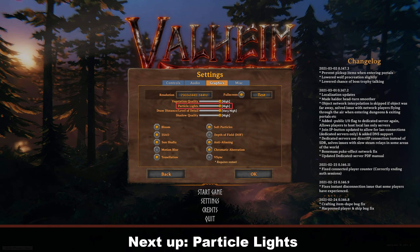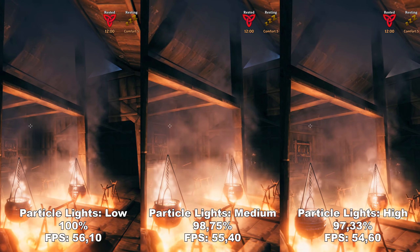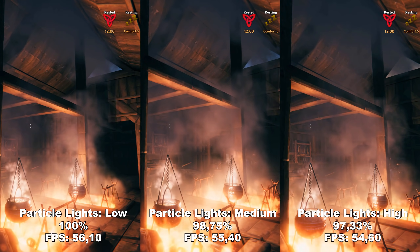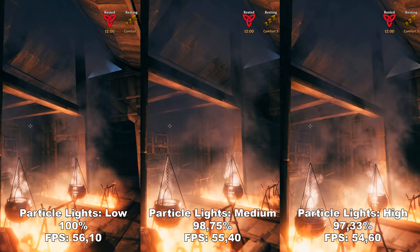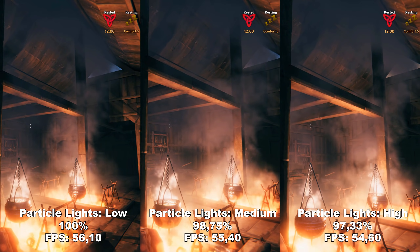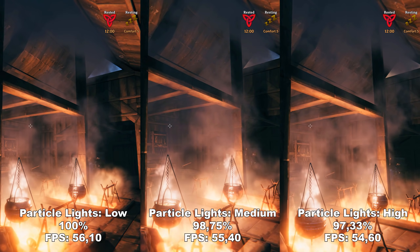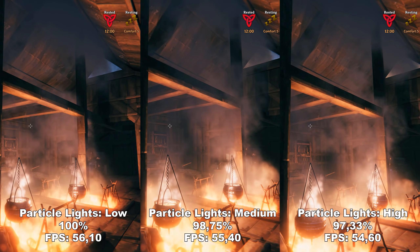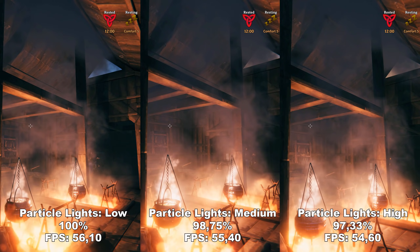Next up we have particle lights. Particle lights determines the amount of graphical particles inside the game — those could be sparks from fires, or snow falling in snowy areas. As you can see, there's not much difference in terms of both FPS and fidelity in this example. However, since this can affect the amount of snow in the game, I would recommend to leave this at high. It's only a couple percent of performance you lose, but it can make a big difference in setting that atmosphere the game is really good at creating.